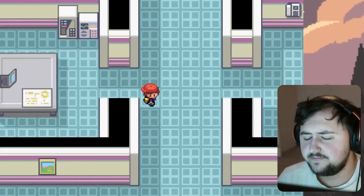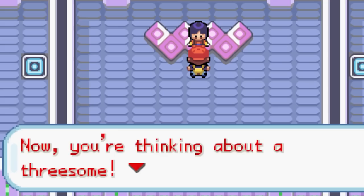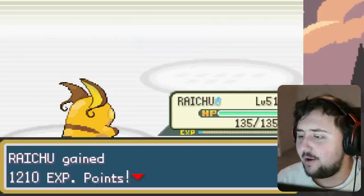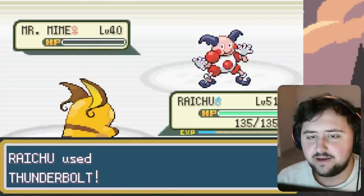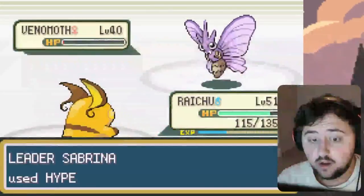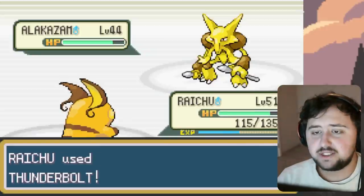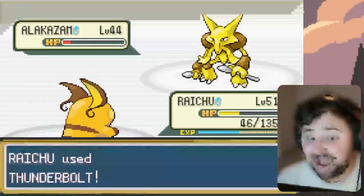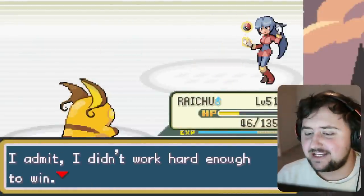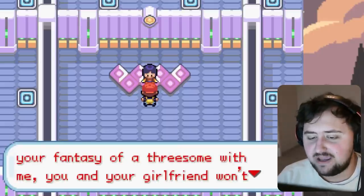We have to go take on Sabrina. We make it through her puzzle very quickly, then she talks about some really weird stuff. The Kadabra is a one-hit KO with Thunderbolt. Same thing for Mr. Mime — two Thunderbolts. Venomoth takes about two hits as well; the Hyper Potion is a little annoying, but eventually we get it. Alakazam also takes two Thunderbolts. We defeat her, get ourselves a new Gym Badge, and she's talking about really weird stuff again at the end. I don't know what's up with these characters.